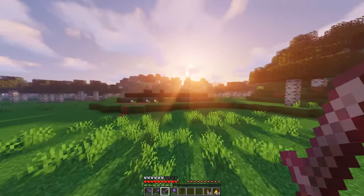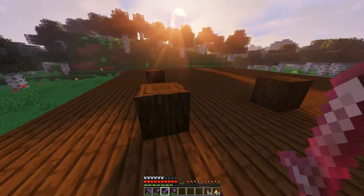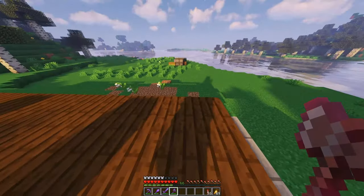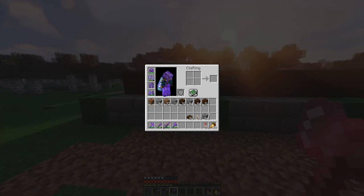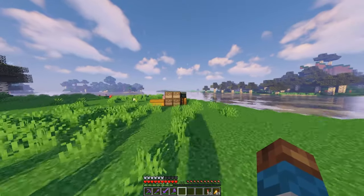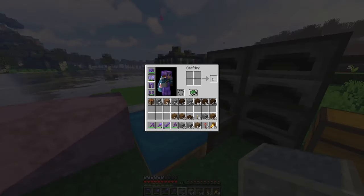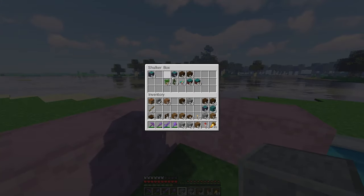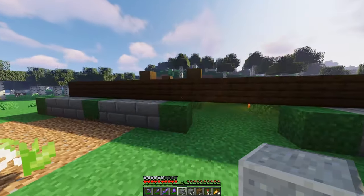I hope you guys enjoyed that time-lapse. Since then I've laid a little bit of foundation for what we're going to do, and I thought we could build a little bit together on camera and then finish the rest in a time-lapse. For the base of this, first I need to get some materials — we'll need brick stairs, polished andesite, spruce wood, a bunch of fences and brick walls, and we're going to need a lot of blue warped wood as well.